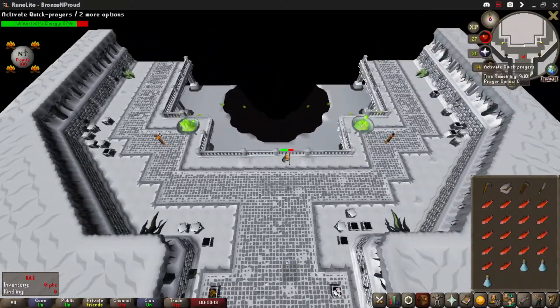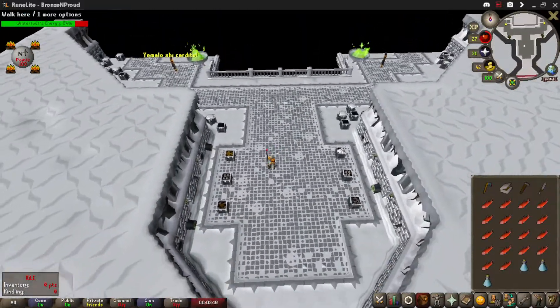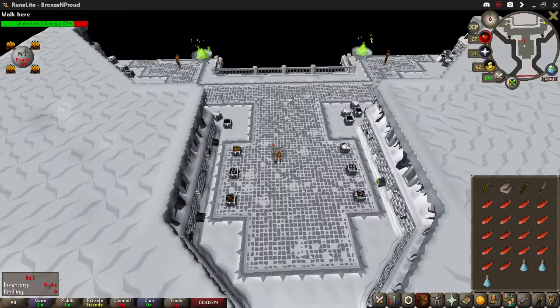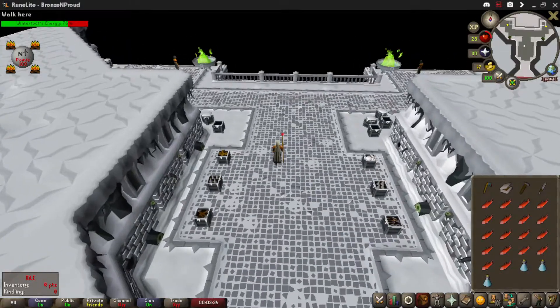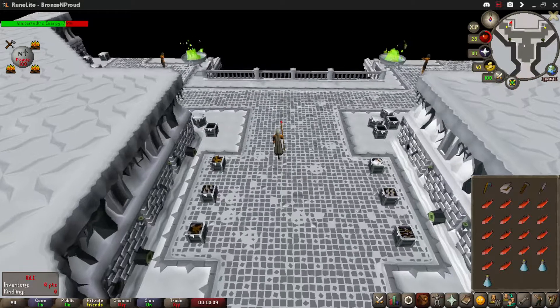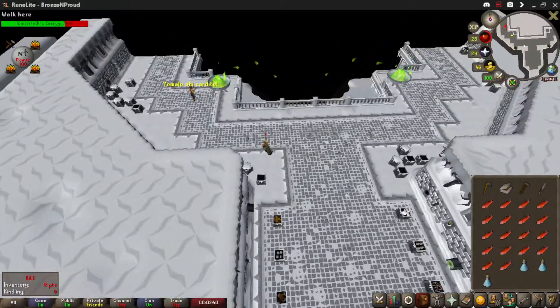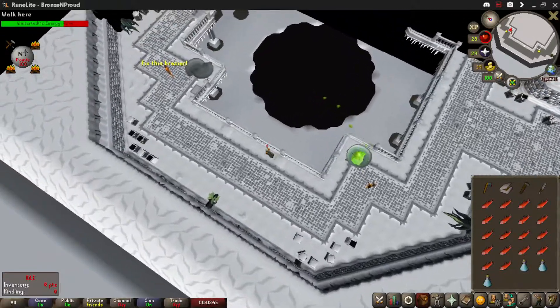At the moment all the braziers are lit, so to avoid taking damage I'm just going to stand here and if either of these two braziers become unlit I'll light them. In this spot Todd doesn't do any damage to you — you can't fletch or anything, but it's a good way to conserve food. If you're going for 13,500 points, which is the maximum from a solo and your best chance of getting an item, you want to conserve food as much as possible.